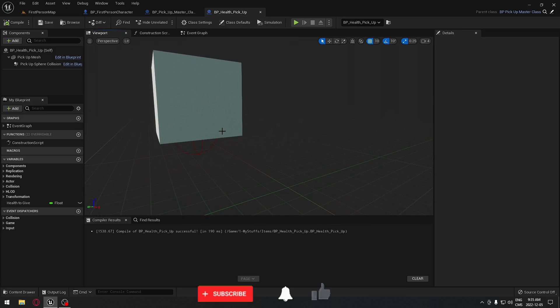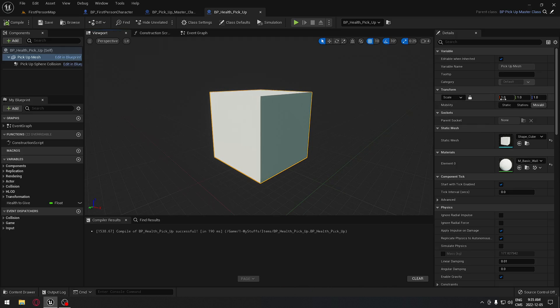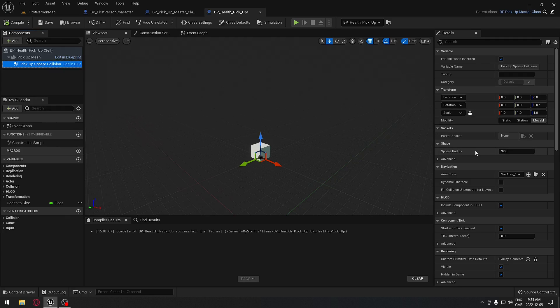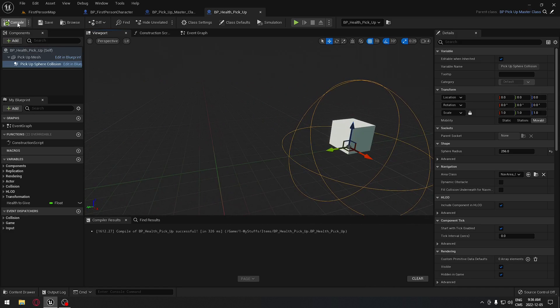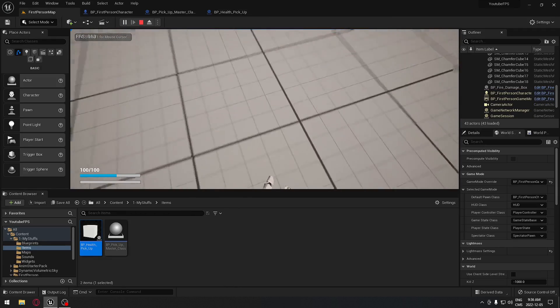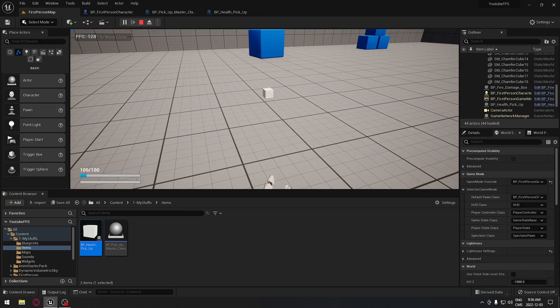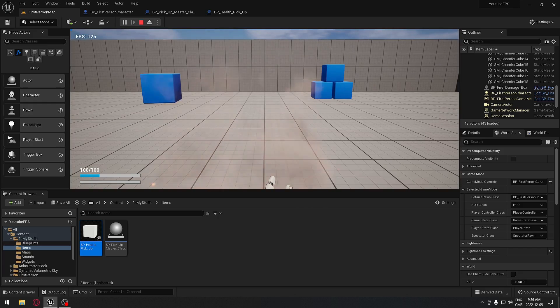The cube is way bigger than the health pickup itself, so we're gonna click on our mesh and make it smaller - about 0.2 scale. We need to make sure the sphere collision radius is bigger, so we'll set it to 256. As you can see the sphere collision is now bigger than the mesh. Let's play - our health is shown here, and I just gained 50 health. Walking over it my health goes up.